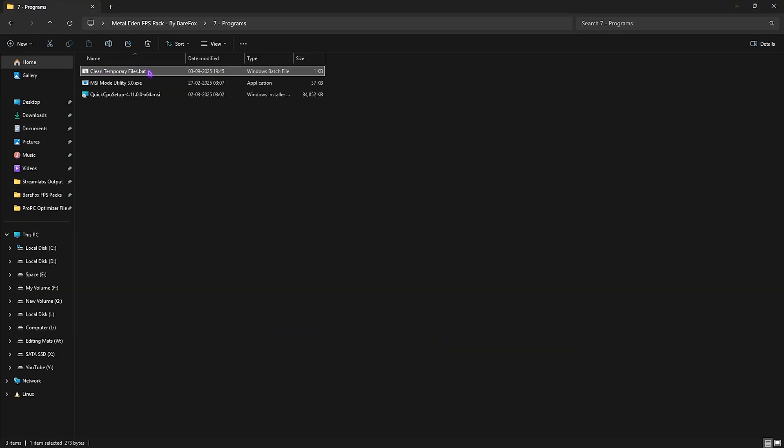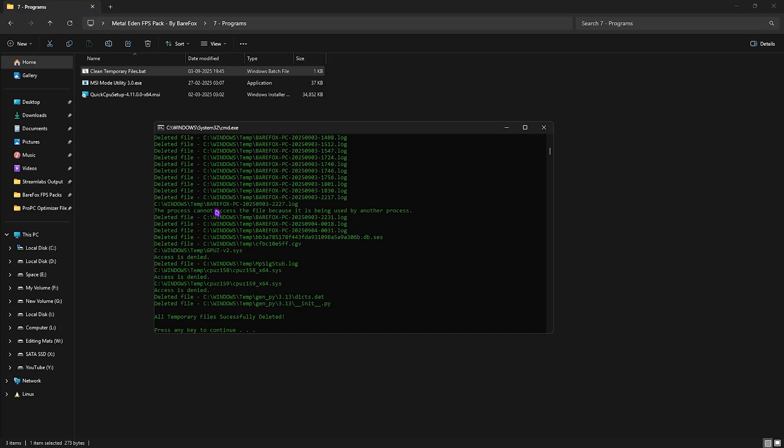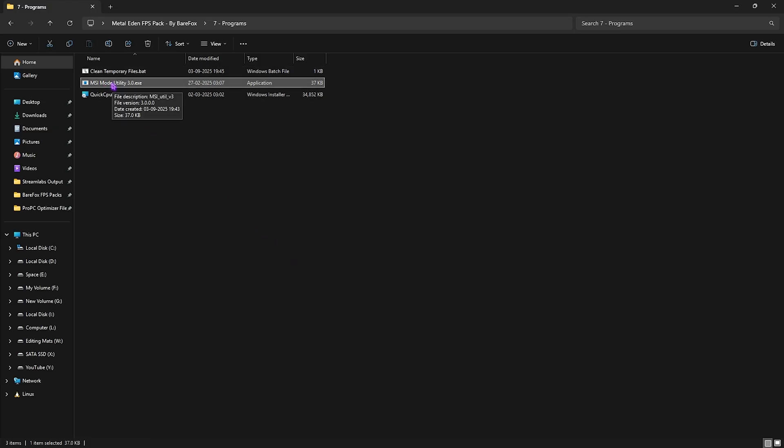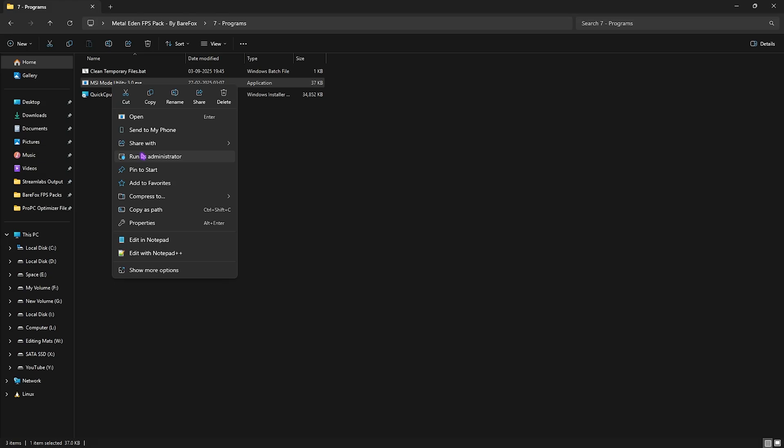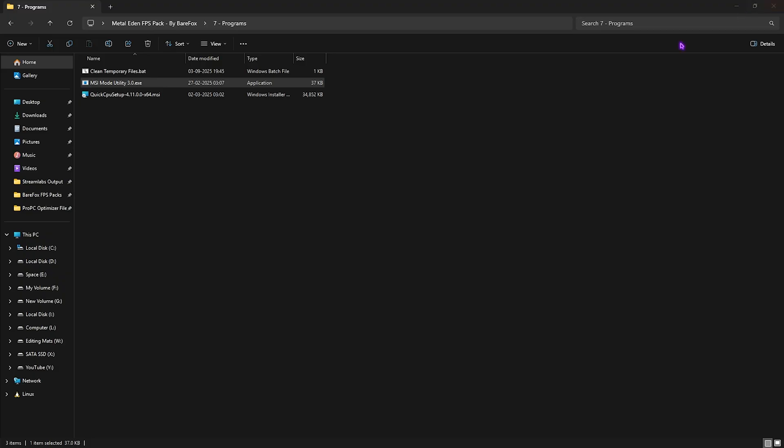The seventh folder is Programs, which includes Clean Temporary Files, MSI Mode Utility 3.0, and Quick CPU. For Clean Temporary Files, right-click and run as Administrator, then press Enter to delete all temp files — recommended every time you open the game to free up system resources. For MSI Mode Utility 3.0, right-click and run as Administrator, select your graphics card, click the MSI button, set interrupt priority to High, and click Apply.